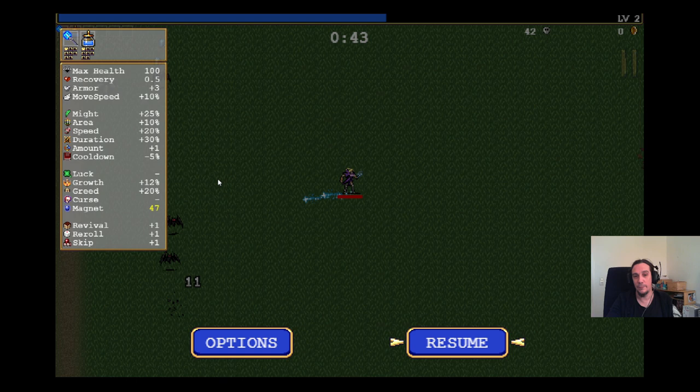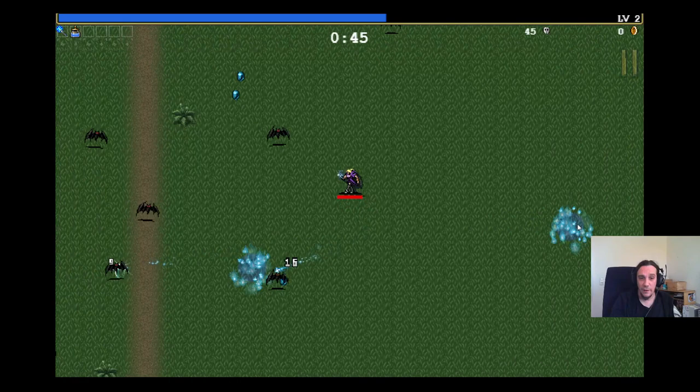Magnet gives you information about how far away you can be to suck up items. Revival, reroll, and skip: revival goes without saying, reroll gives you the opportunity to reroll the entire shop, and skip lets you skip an entire shop — useful when the options don't fit into your build. That's how you read all these stats.